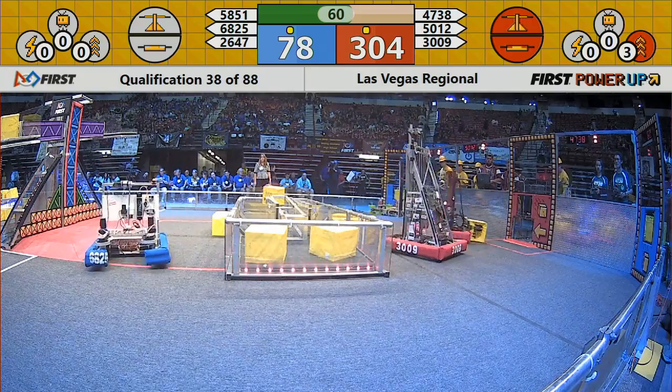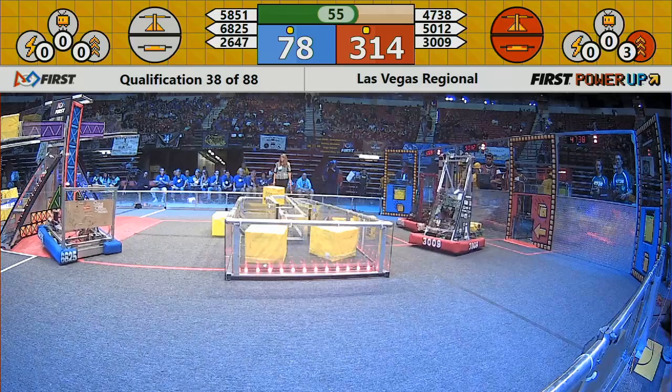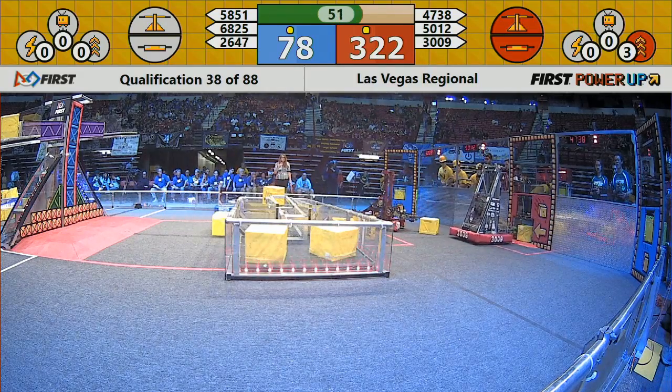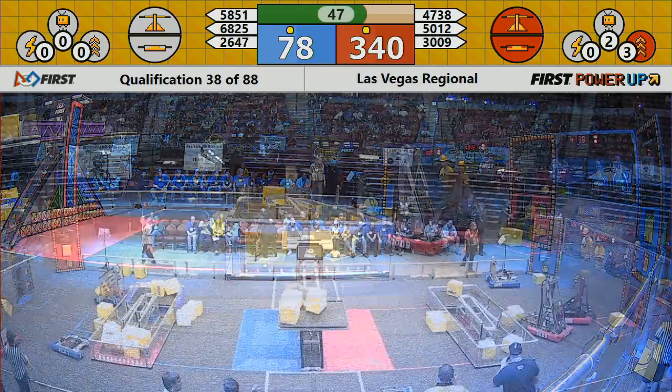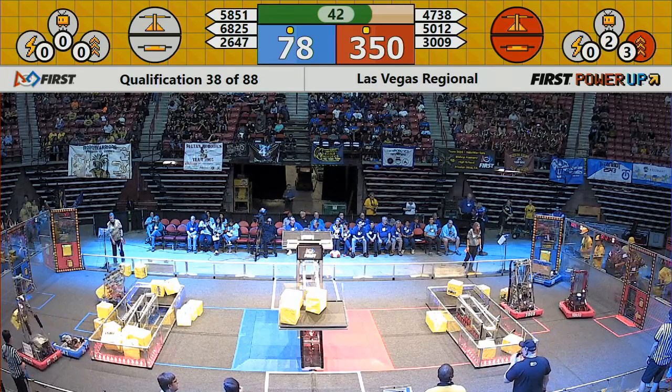Now the Red Alliance is working the exchange — five points for every cube placed inside of there. Here comes the levitate for the Red Alliance, as long as the human player can fit all of them in. 45 seconds left. Red Alliance is piloted on; they now control every single area. And now they just got their levitate. Blue Alliance is not earning any points right now.